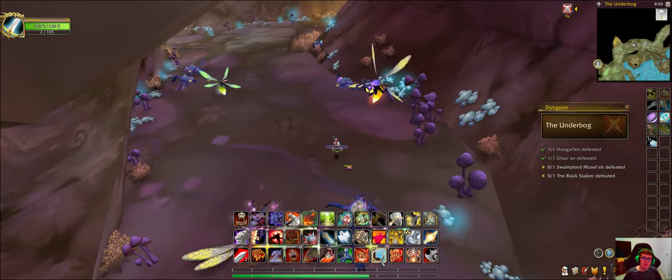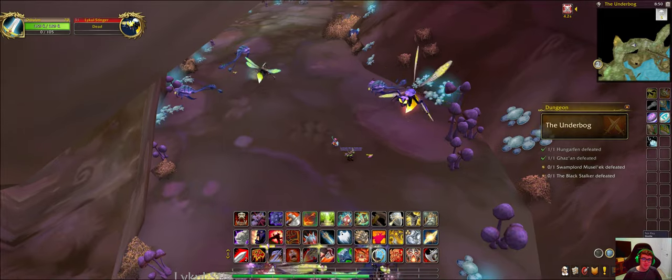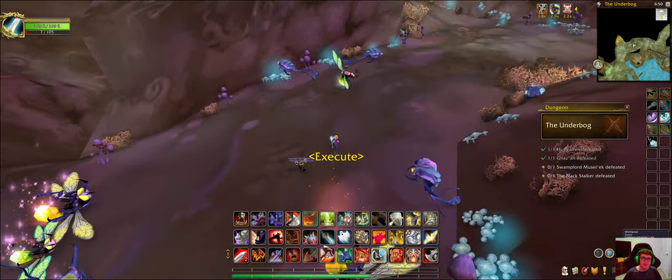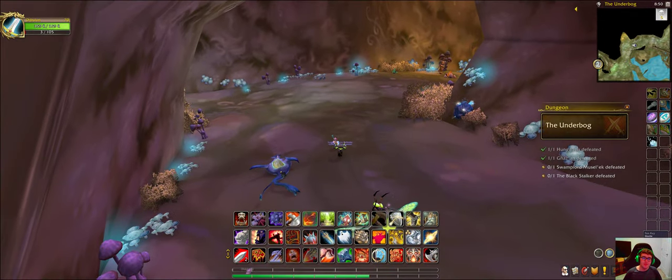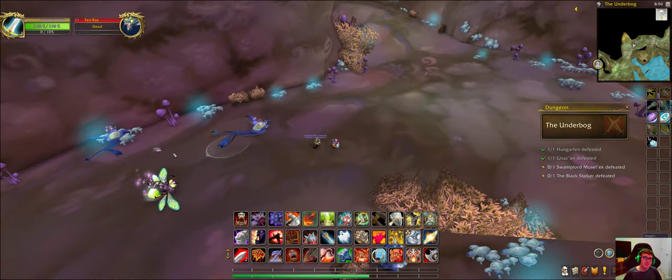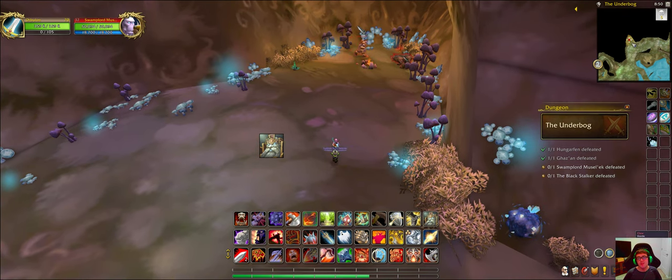These are Lyco Wasps and Stingers. It just killed another critter. These guys are Fen Rays. This is the Swamp Lord Musselick and Claw.